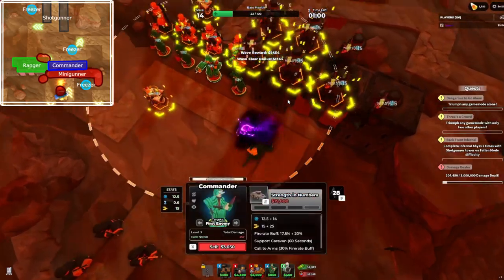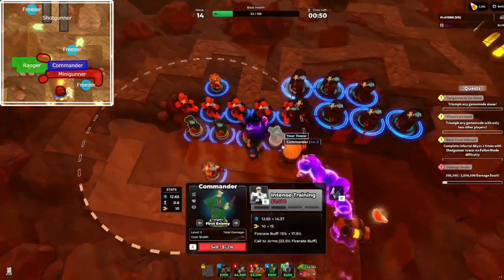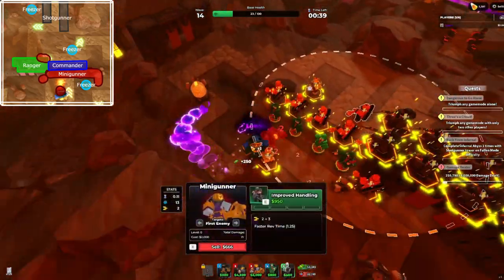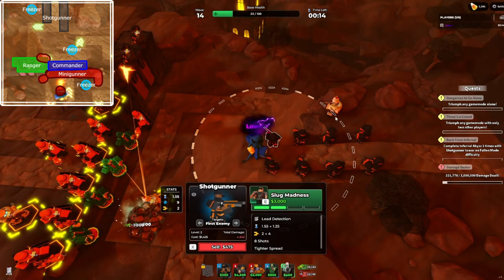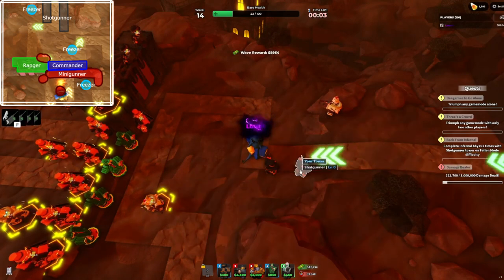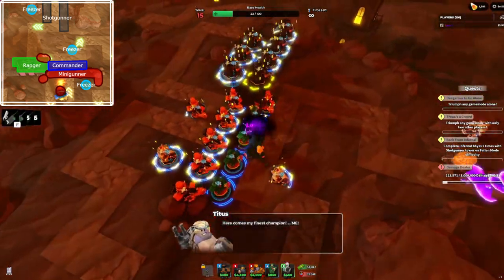Next, upgrade one commander to level three. Next, I sold the shotgunners — this is kind of optional, but they're just not doing anything anymore. After that, we're going to upgrade the level two ranger and then go back to placing minigunners.